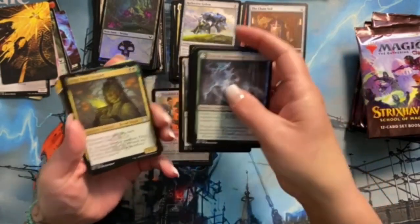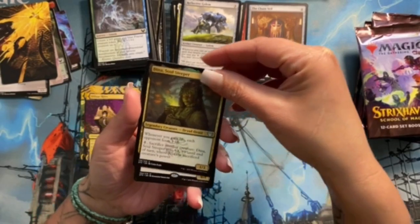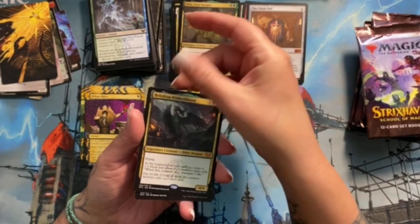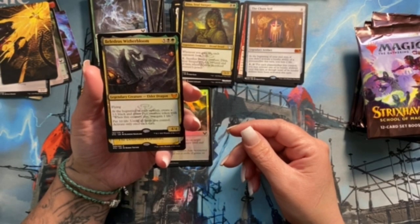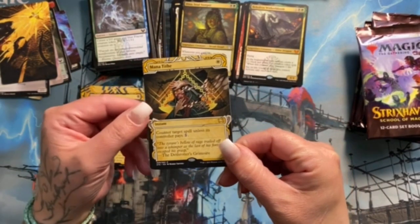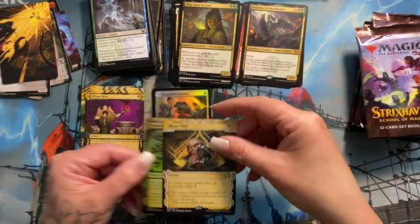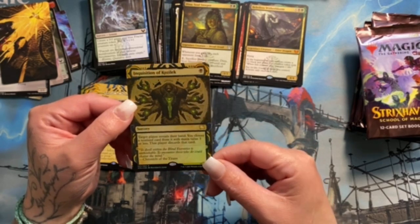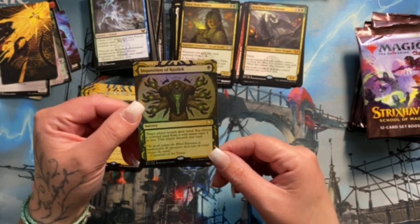I like that one — it's literally just called Field Trip. Dina, Soul Steeper. Ooh, Beledros Witherbloom — that is a mythic! And from the looks of it, he's pretty cool. Mana Tithe — that actually looks really awesome. I like that card a lot. And Bloodchief's Thirst — wait, a foil alternate art! Holy crap, that one looks really nice.